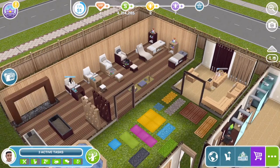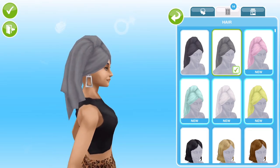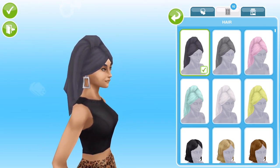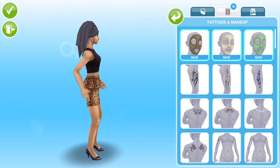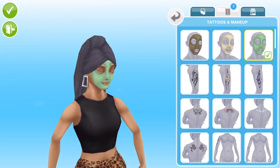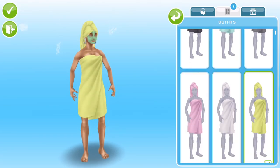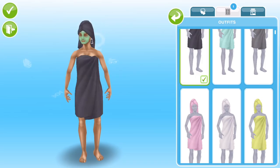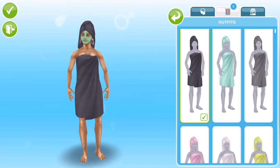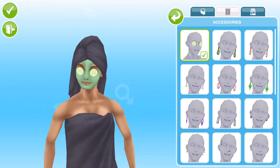The last thing to check out are the robes we won. In the adult female section we have these towel-like hair drying items in six different colours. We can also apply face masks — three different types in the makeup section. In the outfits section there are towels, and when you change into the towel the head automatically gets the matching towel on top. You can also just wear the towel on the head independently if you want to.